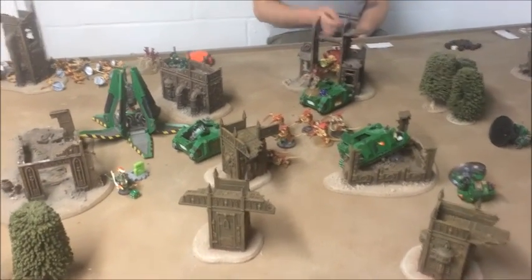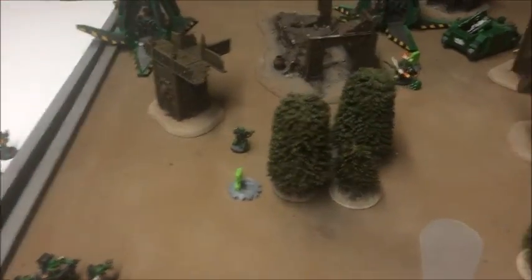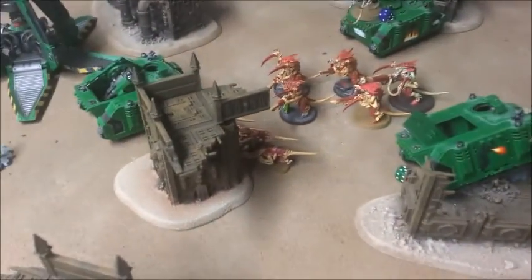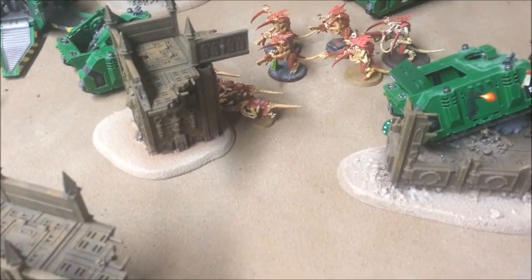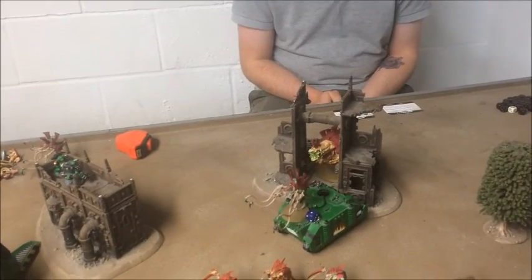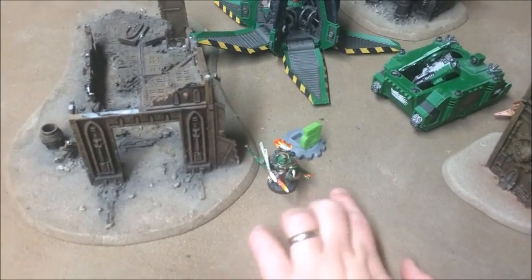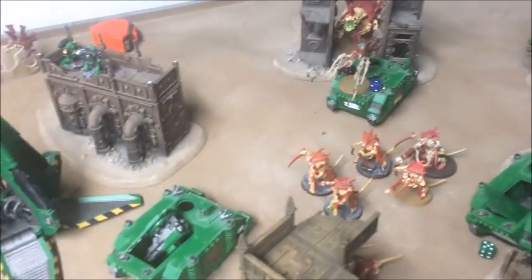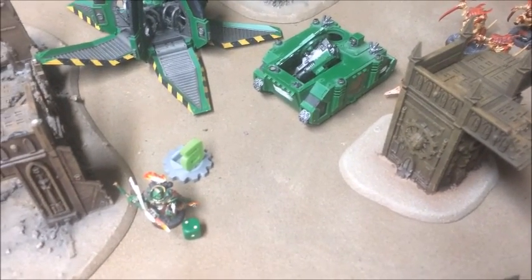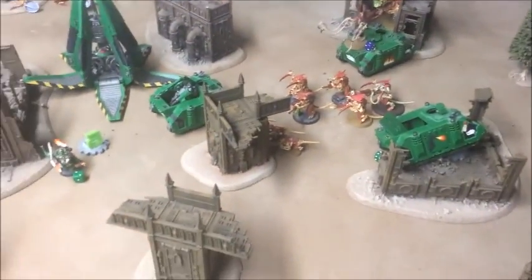Tyranid Turn 6 cards were not kind - Domination, Secure Objective Three, and Hungry for Glory - and objective three is right the way down at the far end. The Hive Tyrant was able to wipe out the Devastators, and the Termagants finished their combat with the tactical marines, finally wiping them out. The Exocrine killed off one Sternguard and put a wound on Vulkan, but the Tyranid Warriors weren't able to get past his armour. Really unlucky cards for Sam that turn. We roll to see if the game ends - no, turn seven coming up.